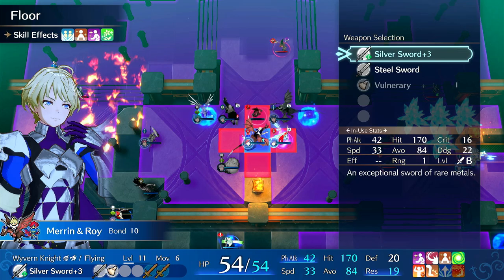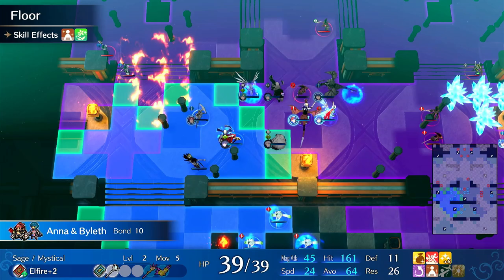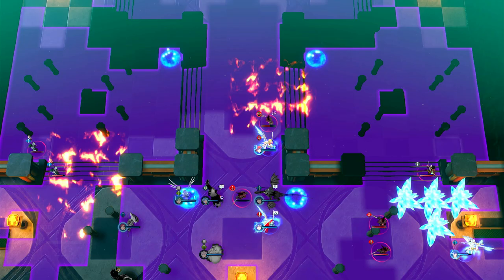Let's check his speed - 22 speed. Dude, the Panette axe build... Alright, I have an alternate strategy. We're going to hit him with fire. Now he can shoot Panette with a bow for 48 damage.